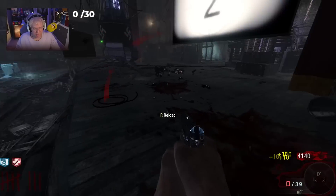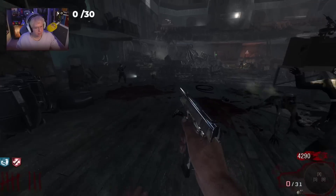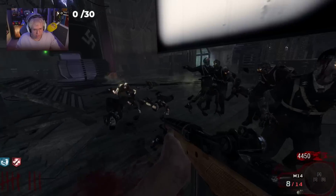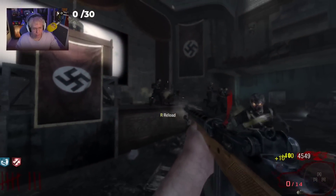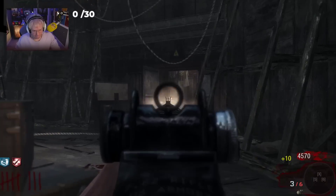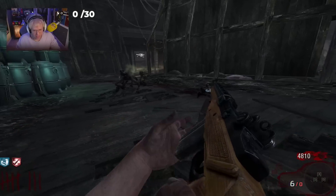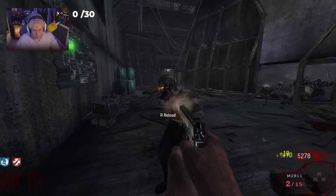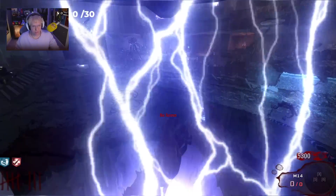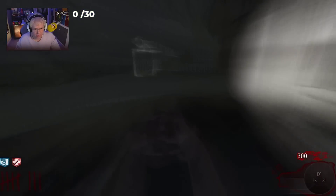I feel so much safer now with Jug. As soon as you get Jug in any game from World at War to BO3, you're just a happy man. Everything makes sense — everything becomes clear. I might have to pack punch early here because I'm really using everything I have. All my nades — this is looking like an early pack punch. M14 is going to be our first pack punch weapon.